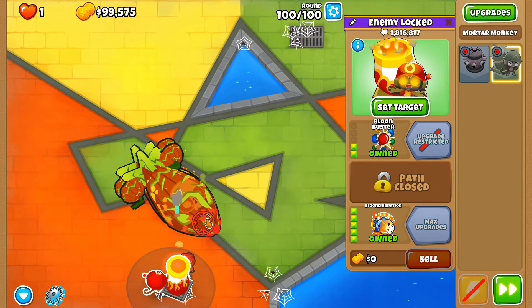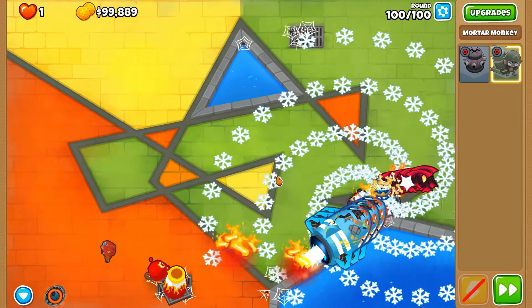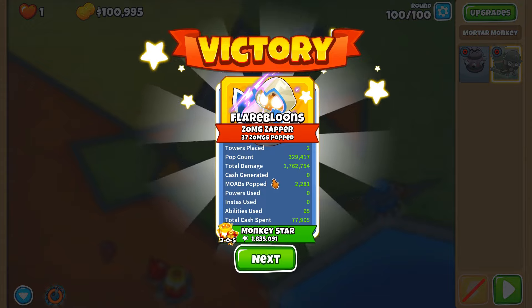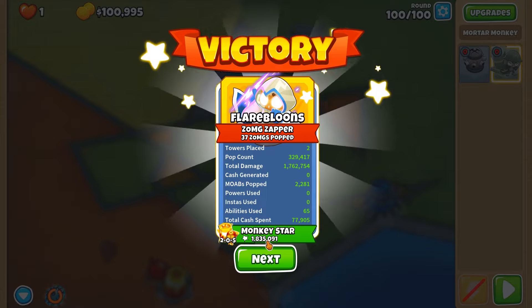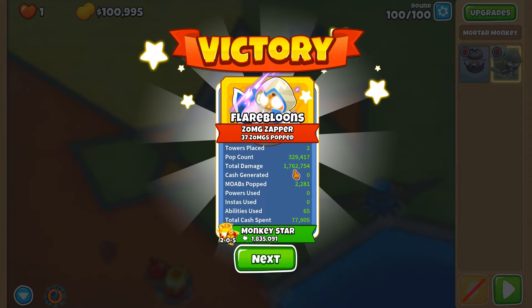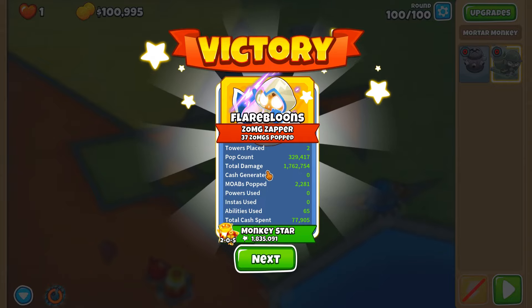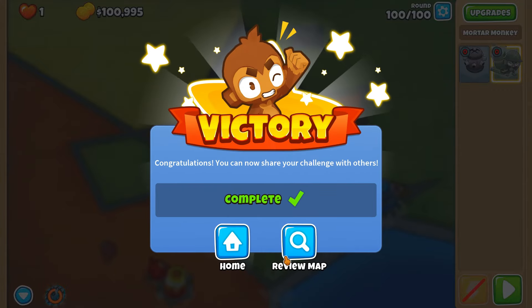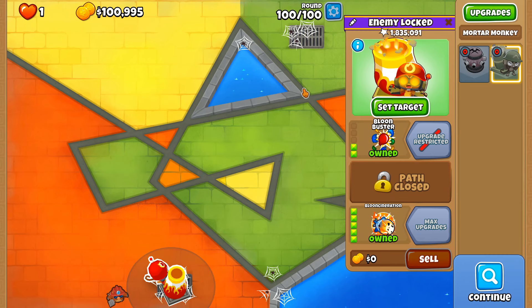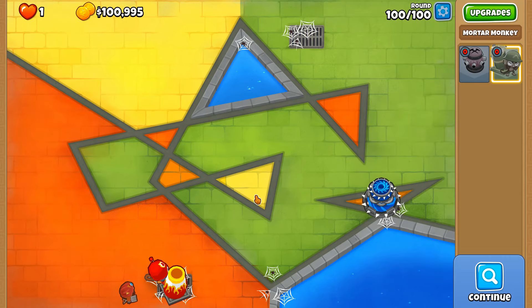This is the Super Maelstrom and Balloon Incineration two-tower CHIMPS, and that total damage is completely scuffed. Apparently the Balloon Incineration has done about 70,000 more pops than the total damage warrants. Can anyone explain why this happens? Perhaps it's something to do with how the damage is applied from Balloon Incineration — sometimes it's not always properly calculated.